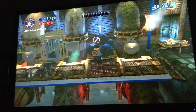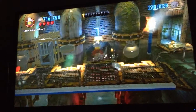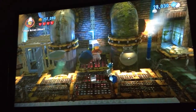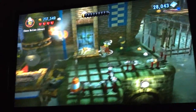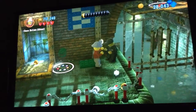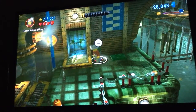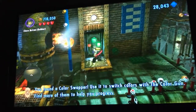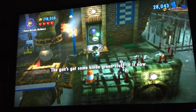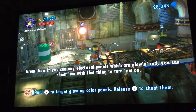I wonder what let's play I should do next. Oh, it's just hanging off the side there. I don't understand why they don't fall apart anymore. I guess that's a color swapper then. The gun's got some kind of green stuff in it now. Great. Now, if you see any electrical panels which are glowing red, you can shoot them with that thing to turn them on.